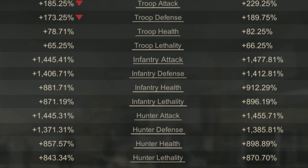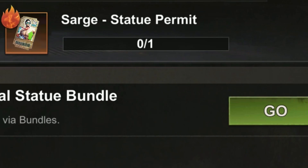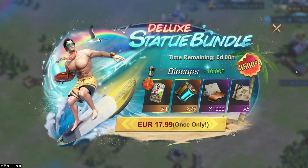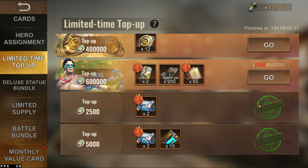You upgrade your statue by using the statue permit, which you can get in the cool summer statue surprise chests. As of now, there are only 2 ways to actually obtain those: the first one is buying the bundle, like usual, and the second one is a limited-time top-up. You can top up 600,000 biocaps in total, which gives you 9 chests and 5 statue permits.